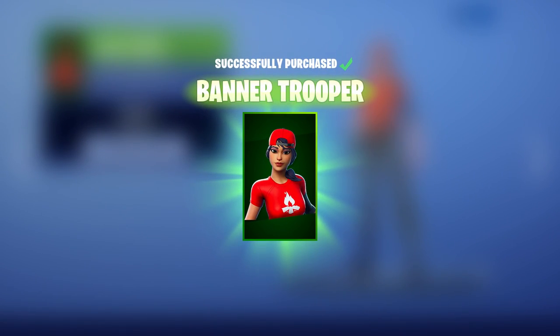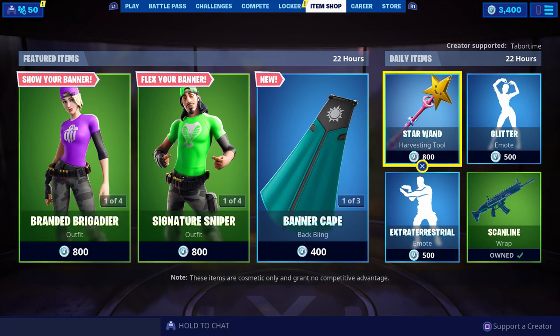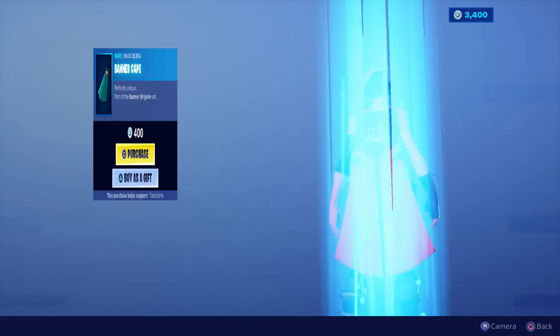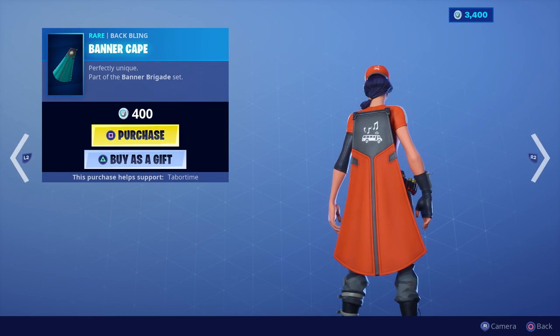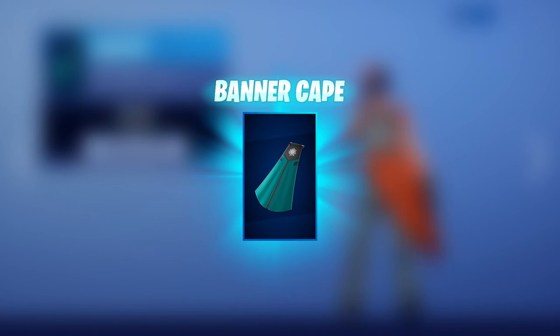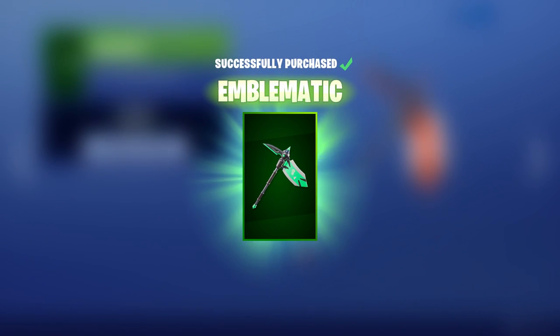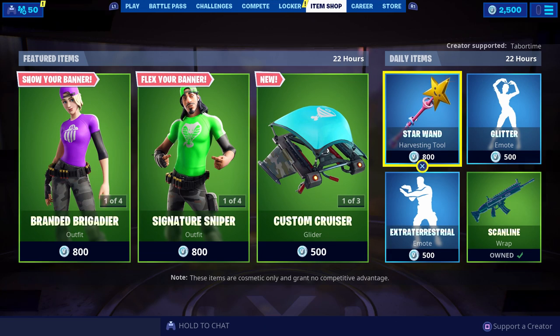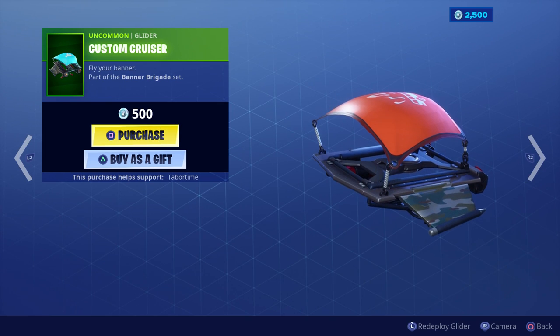I'm going to go ahead and buy this one — this is the Banner Trooper, probably my favorite. I don't usually buy things from the item shop but these are so cool and I've always wanted to showcase my banner. Here's the banner cape — I'm going to buy that. There's the banner pickaxe — going to buy that too. Then we need the glider — we're going to have the full set!